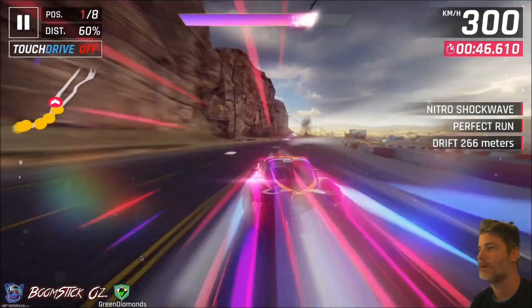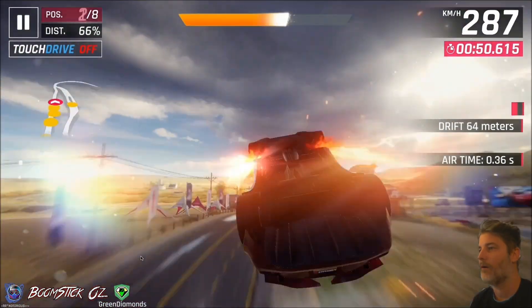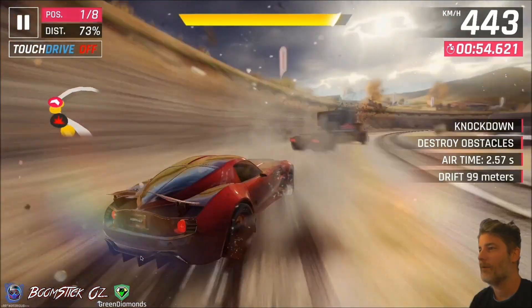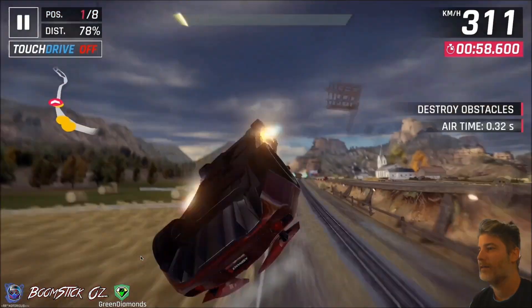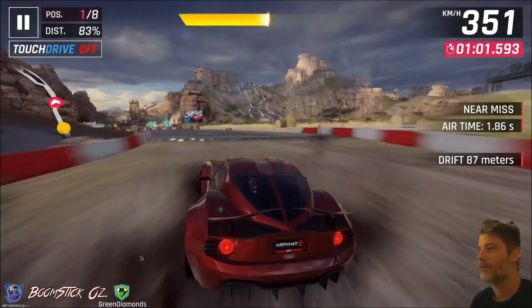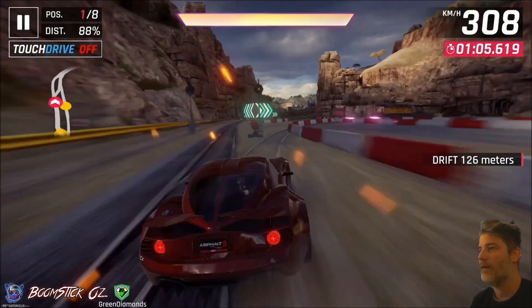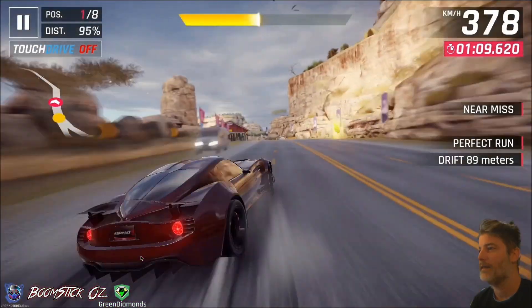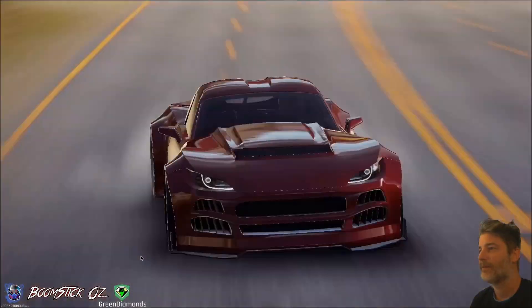Drifting around this section is where you want to do another one of your shockwaves, and just carry that through to this barrel roll. Then you can use the imperfect here, and then just drifting up on this bank here and shockwaving again to get our third and final shockwave. Now we want to go to the right here, just drifting through this section, picking up that bottle. Then we've got another shockwave here. You can go past these trucks and get a near miss, and then a near miss there. Don't worry about the yellow bottle, and then just cruise across the line.